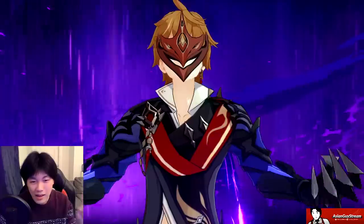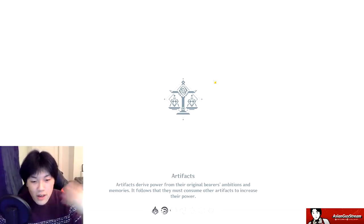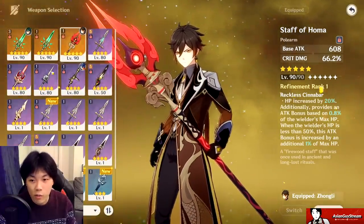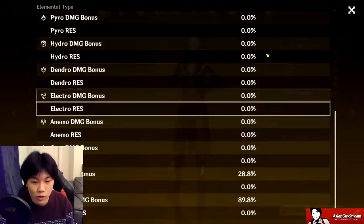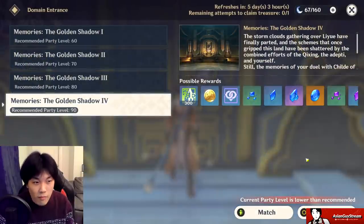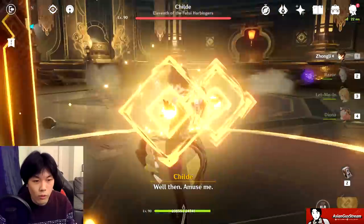With the jade spear on physical Zhongli it's okay, but I think the Crescent Pike is actually better than the jade spear for physical Zhongli. The Crescent Pike does demand that you absorb elemental particles to get the second hit off. Note that my Crescent Pike is not level 90 — the jade spear and Staff of Homer shown earlier were level 90. With Crescent Pike, attack goes down, HP goes down, but crit damage is not bad, and physical damage bonus goes all the way up to 89.8%.